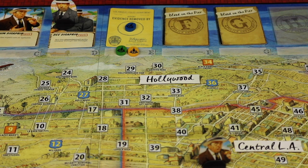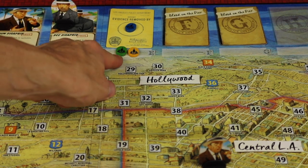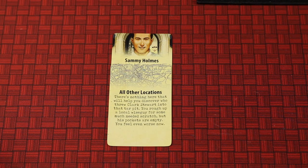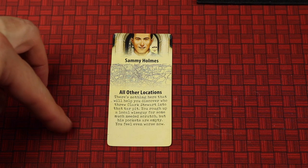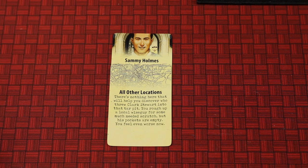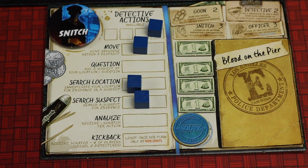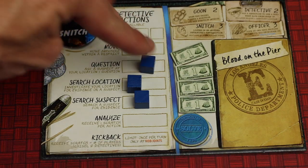Anytime you gain knowledge of a removed card, place your knowledge marker there so you know you can look at that card at any time. If someone searches a location with no search card, the chisel gives them a card that says 'all other locations.' If searching for a suspect, the chisel looks for the suspect's name instead of a location number. Search suspect is one of the different actions you can take, and of course you need to be in the same location as that suspect. You can also question a suspect — if you're in their location you can question them as an action.